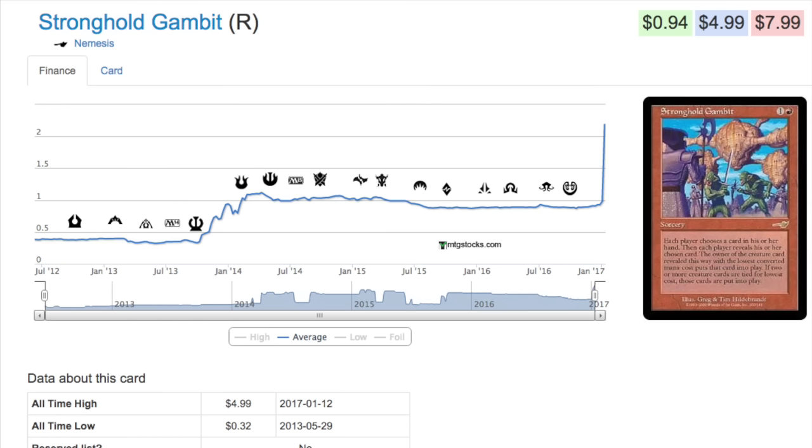Today we're going to talk about a card that has recently spiked: Stronghold Gambit. It's a rare from a very undervalued set — Nemesis — a set where if you open a booster pack you're pretty much just looking for a foil common. Stronghold Gambit is $4.99 right now. It recently spiked; it was 32 cents a long time ago, spiked to a dollar, then went back down.